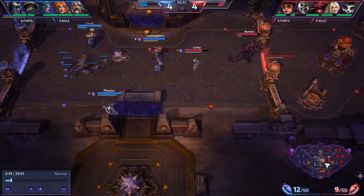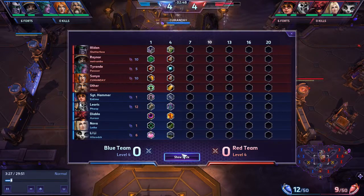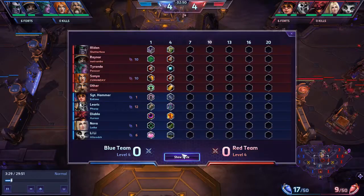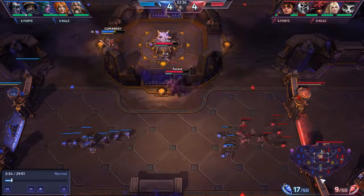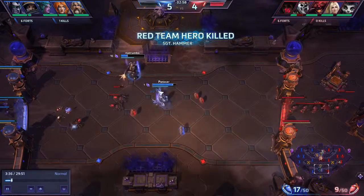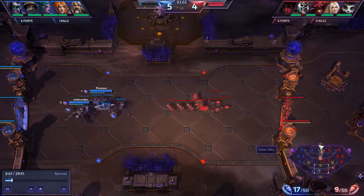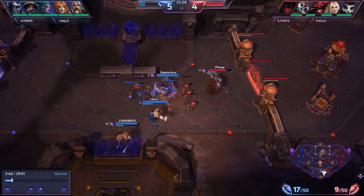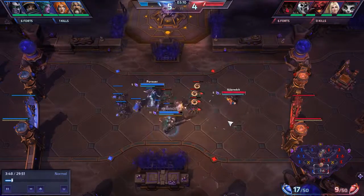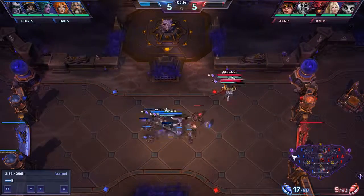That's really important because in the early game, their composition with the Tyrande, Uther, and Sonya — at any time, if done correctly, they can just go to a lane and take out players, especially me. Which they're doing right now because I pressed E by accident — I was trying to confuse them and throw them off, give them a juke. So you saw Tyrande miss her stun. It's really advanced play.